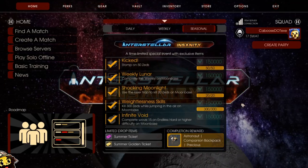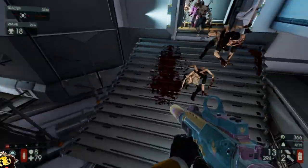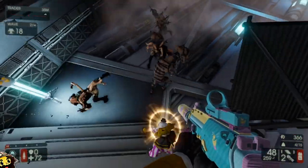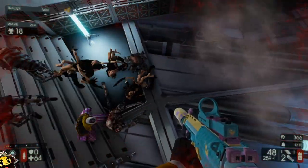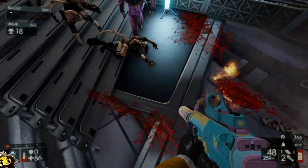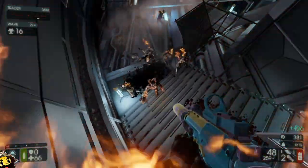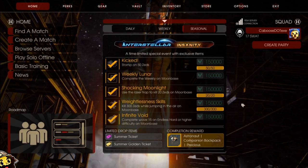The first special objective is Kicked, which is to stomp on 50 zeds. You can stomp on zeds by bouncing off their heads, kind of like in Super Smash Bros — it's not something that often happens. Because Moon Base has low gravity, this is something you can very easily do on early waves. Just let the zeds get close together, jump in the air, and bounce off their heads. They can't jump but you can, so you'll knock them over every time. My record is four in a row, done during a clot wave.